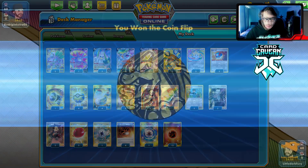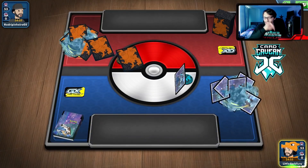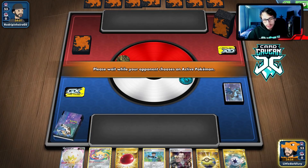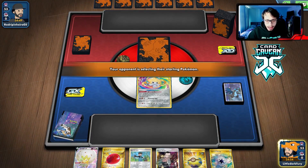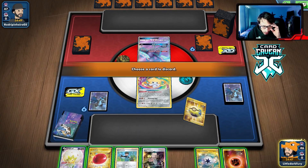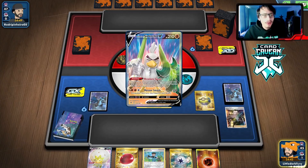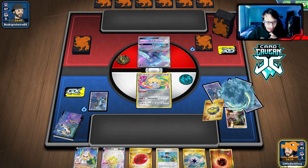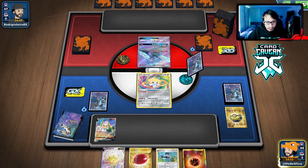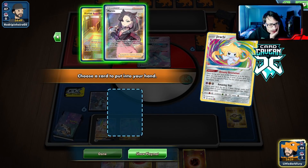Let's get into some matches with our B Sir Fetchy deck. We'll go first. Actually, going second might be better because we can still do a turn one Sir Fetchy. We get a Jirachi start — not a bad opening hand. We have a Capture Energy, so Quick Ball for Sir Fetchy with a Boss. We use Creamy Revelation and get a Marnie, then pass. It looks like we're playing against a Charizard deck.